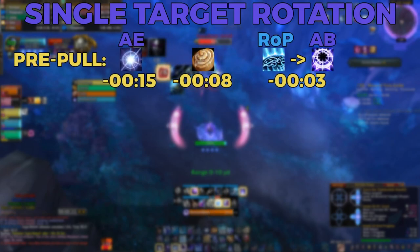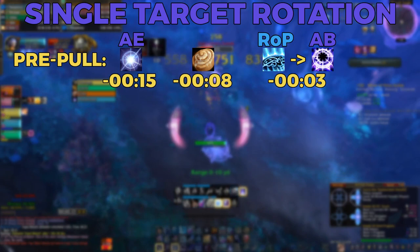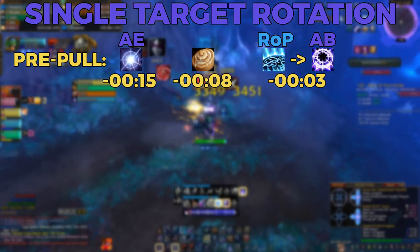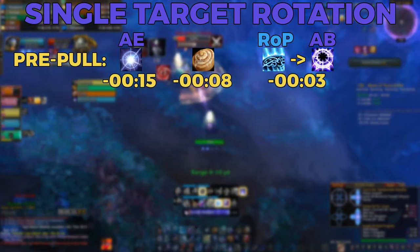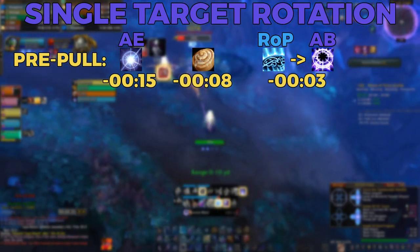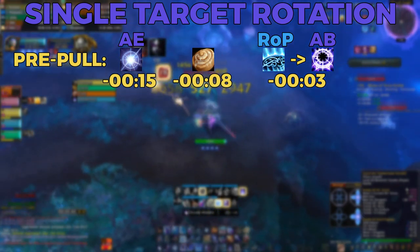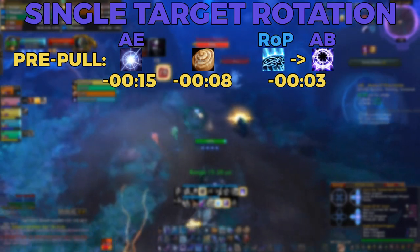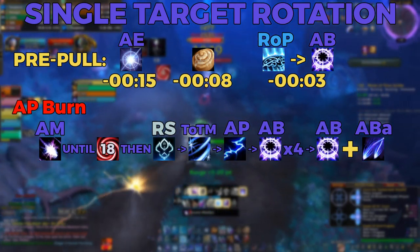Now let's get into the rotation. 15 seconds before the pull starts, you want to be spamming Arcane Explosion to fish for a Clearcasting proc. Keep using Arcane Explosion until you either get a Clearcasting proc or there's 8 seconds left until the pull starts. At 8 seconds, sit down and eat mage food to replenish mana. Then, 3 seconds before the pull, cast Rune of Power into an Arcane Blast precast. The pull has now begun and we're going to begin our opener.